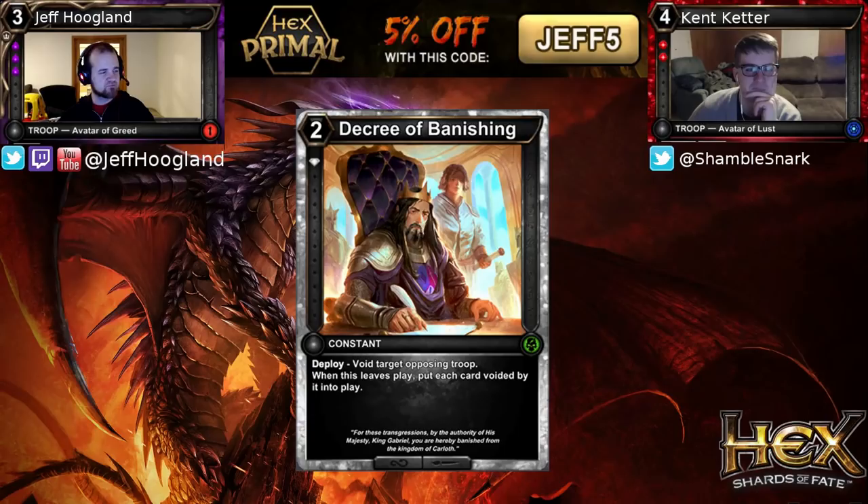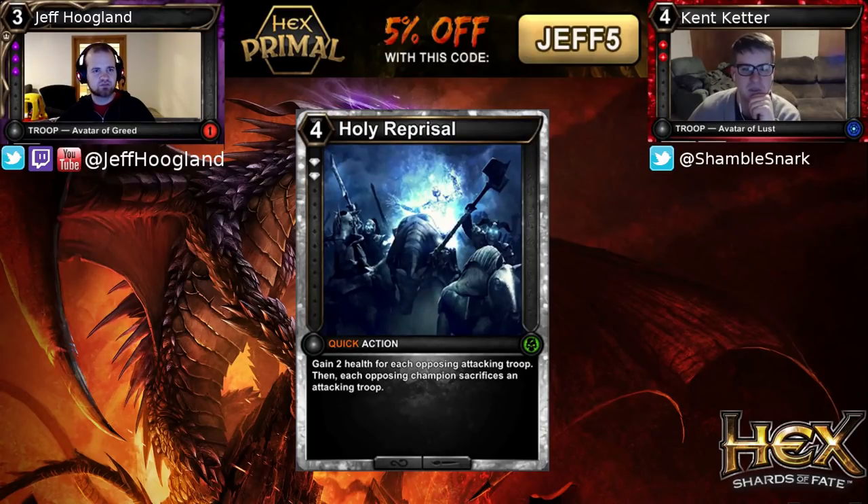Next up we have a new, really efficient piece of removal — Decree of Banishing — just a 2-cost constant that voids target troop when it comes into play, and when it leaves, that voided troop comes back. Kind of a less flexible but easier to play and cheaper Solitary Exile. Depending on how many Paw of Yazukans are seeing play and how much constant removal is available, I expect this to see some play. It will have to measure up against Pride's Fall and other similarly costed removal. It does get around Death Cry triggers, which could be reasonable, but they did not design this with a massive power upside in mind.